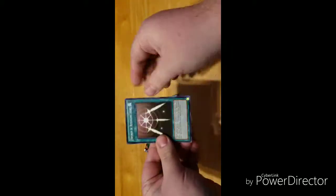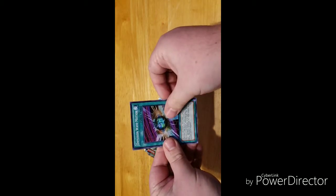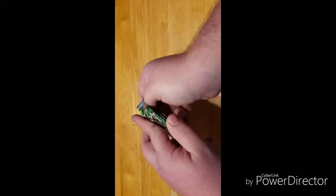We got Swords of Revealing Light, Yellow Gadget, Fusion, Wave-Motion, Big Shield Gardna, and Card of Sanctity. In the second pack we have...